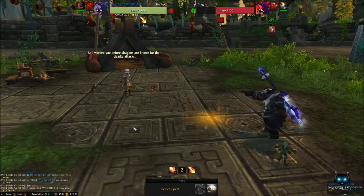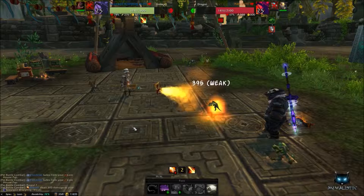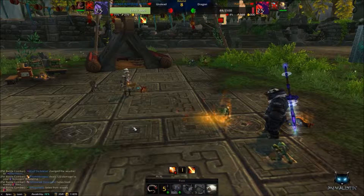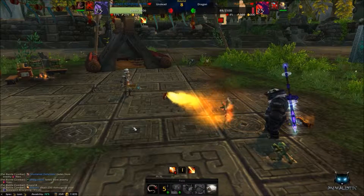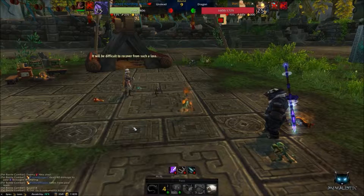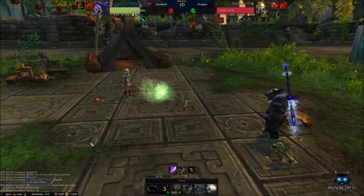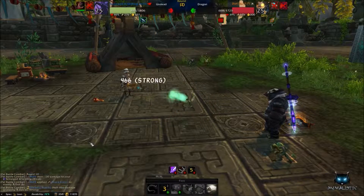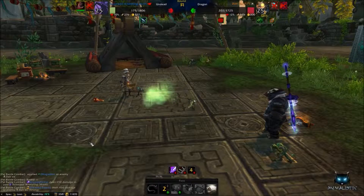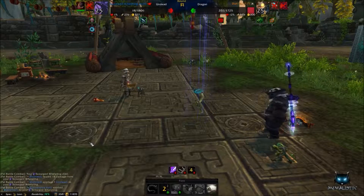Switch out to your Scourged Whelpling. Start with Call Darkness, then use Dreadful Breath — though if the pet is low enough you can finish it off with Tail Whip. The reason we go for Dreadful Breath is because it's an AoE attack that affects the pet on the back line as well. If you didn't cast Dreadful Breath earlier, make sure it's the first attack you cast when the final pet comes out. Continue with Dreadful Breath until you beat the pet or until your Scourged Whelpling dies. If it happens to die, bring out your Flayer Youngling and finish him off with Blitz.